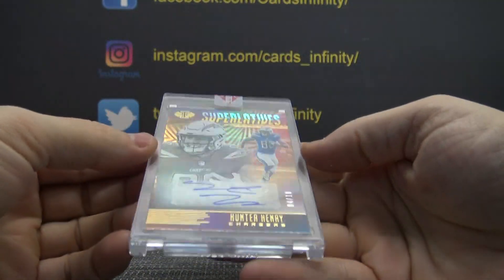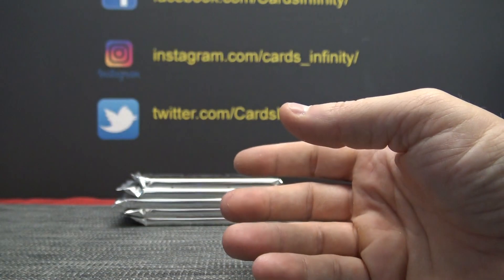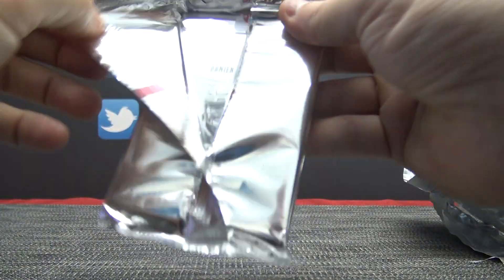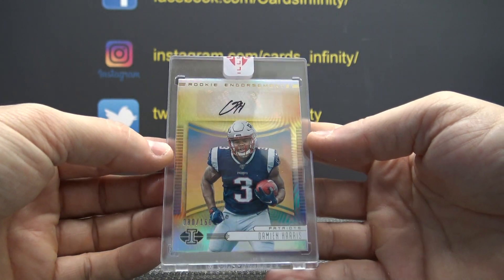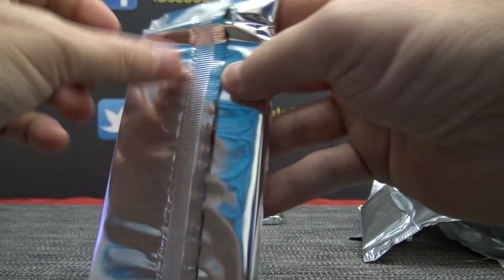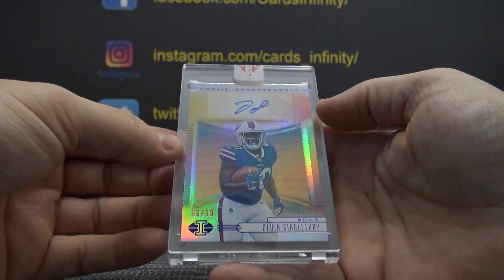Hunter Henry — that one's numbered four of only ten in the world, for the Chargers. Damian Harris, numbered to 150, Patriots. Devon Singletary, numbered to 99.